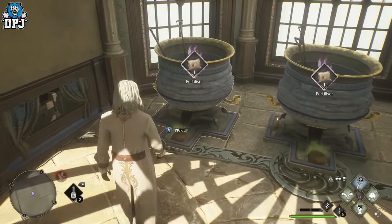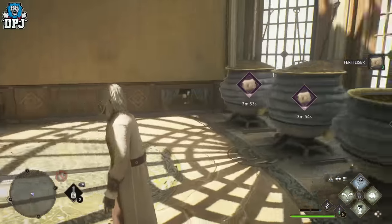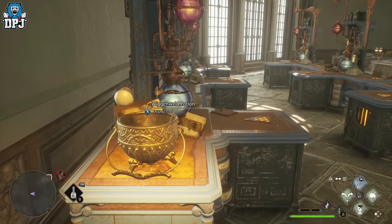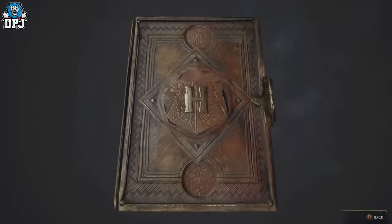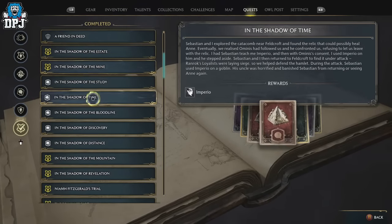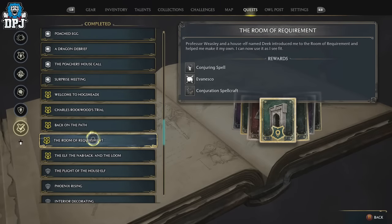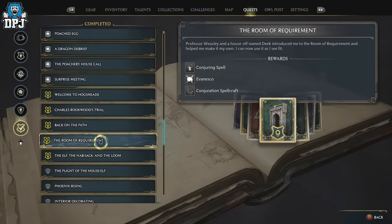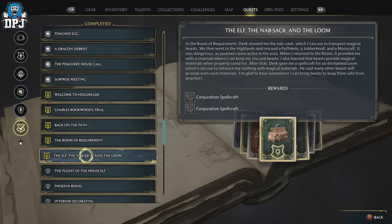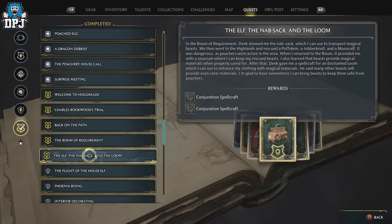If you need more space within your Room of Requirement, or you're curious about how to expand it by getting the four vivariums, it's basically tied to Deek. You'll first get a notification from Professor Weasley about the Room of Requirement quest line — that's where you first get the room. Then you start doing main missions for Deek. The first one may be 'The Elf, the Napsack and the Loom,' where you help him battle poachers and save beasts. Come back to the Room of Requirement and he opens up your first vivarium.